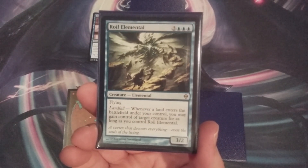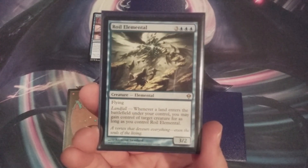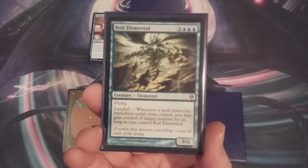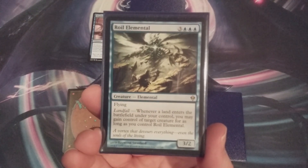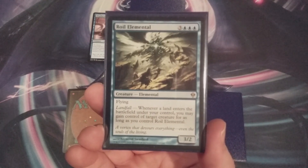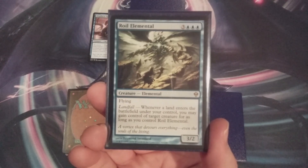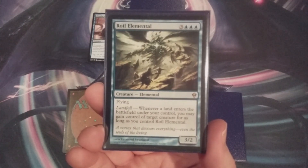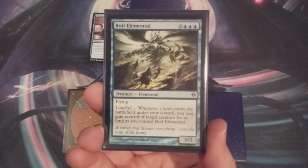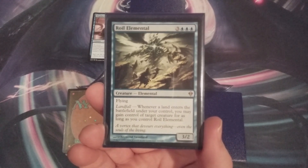Royal Elemental has the landfall mechanic — whenever a land enters the battlefield under our control, we may gain control of target creature for as long as we control Royal Elemental. The mana is intensive at 6, so chances are when we cast it, we're not playing a land that turn to follow it up and take advantage of its landfall ability right away. Six mana is a bit of an investment for a creature just posting stats of 3/2 and flying.